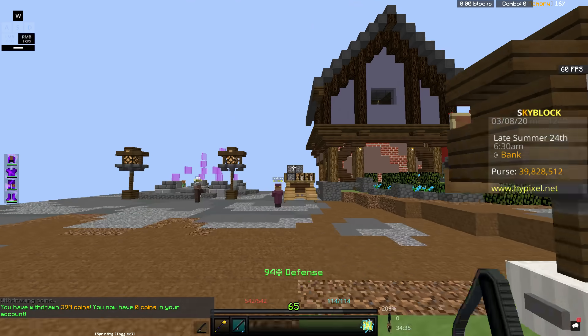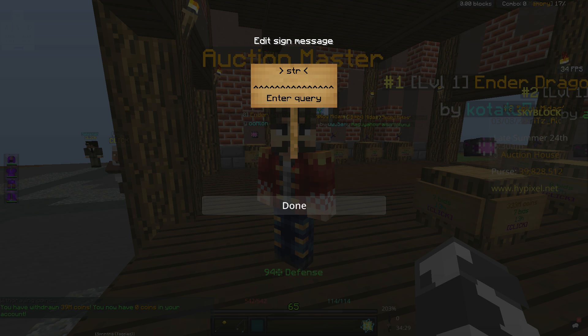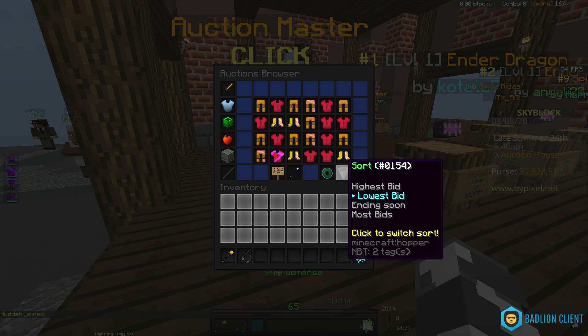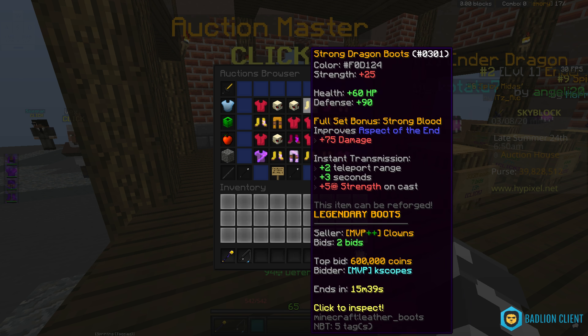So, what I did to get all this money — I go to the auction house, go in here, and I just search up "strong DRA" because you'll get all the strong armor from that. But you're going to find the ones that are ending soon. I like to go to the second page after that, and then you'll find ones that haven't been bid on yet.